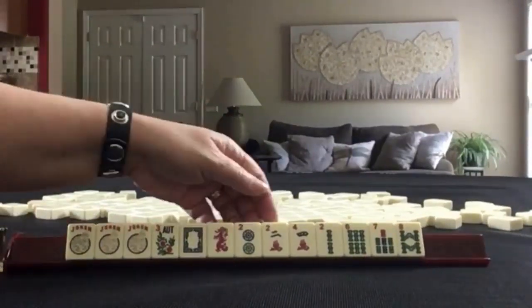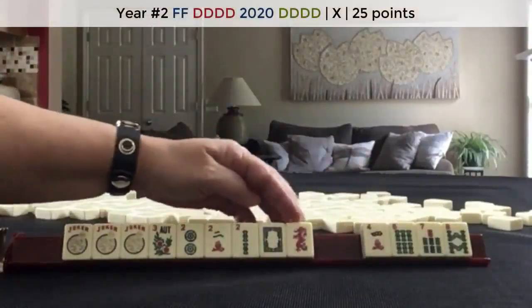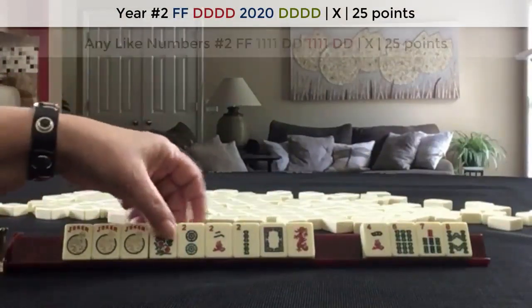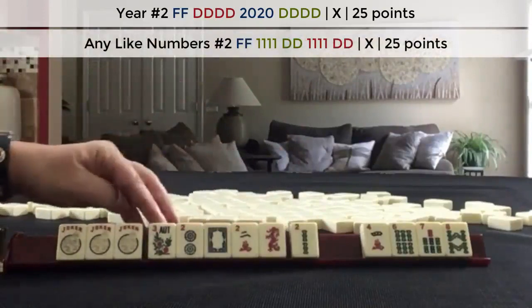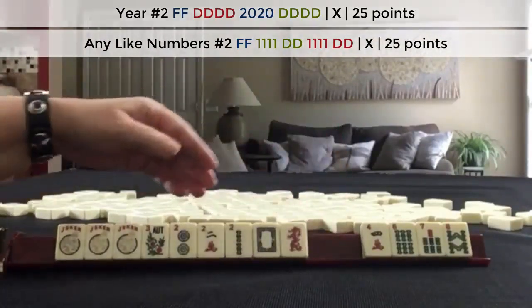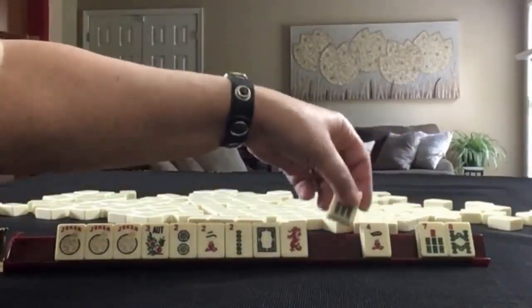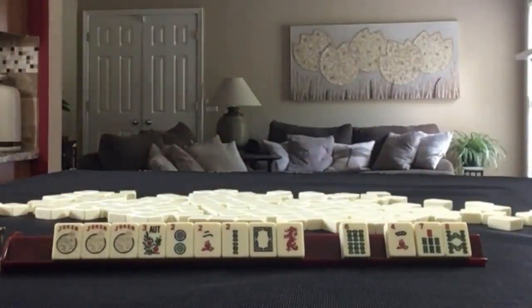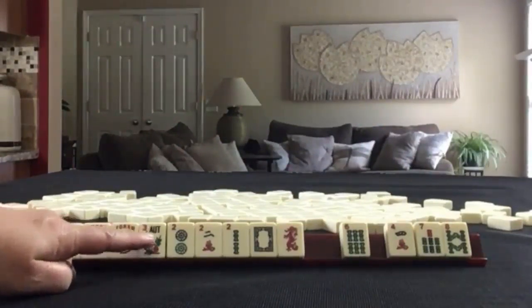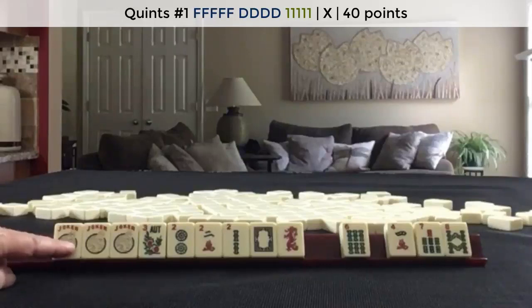If these were my tiles, I would probably play a year hand. There's a year hand with dragons. If the year hand doesn't work, we could maybe play like numbers with 2s. We could even use the dragons for like numbers with 2s and dragons. I would probably pass those three — it's going to be risky no matter how you slice it. Year hand or like numbers with 2s, maybe even a quint. If we can build up one of these 2s and dragons, we could play the first quint.